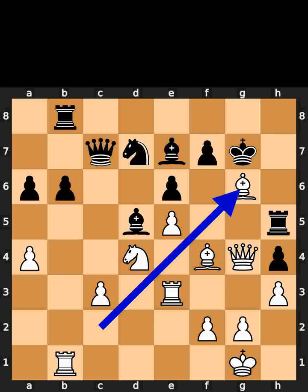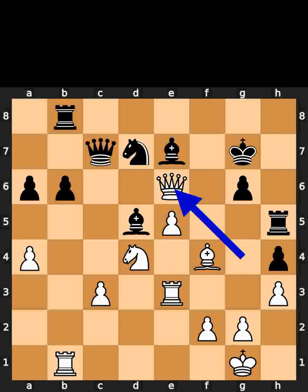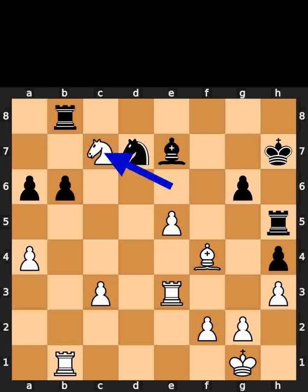White takes the pawn on g6 using the bishop. Black takes the bishop on g6 using the pawn. White takes the pawn on e6 using the queen. Black takes the queen on e6 using the bishop. White takes the bishop on e6 using the knight, check. Black plays king to h7. White takes the queen on c7 using the knight.